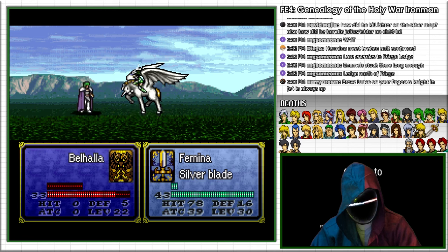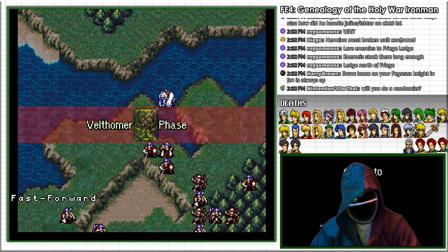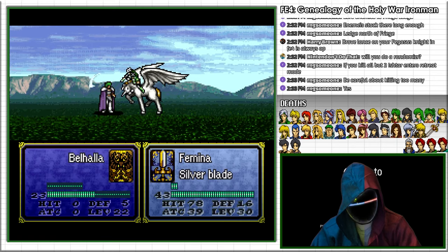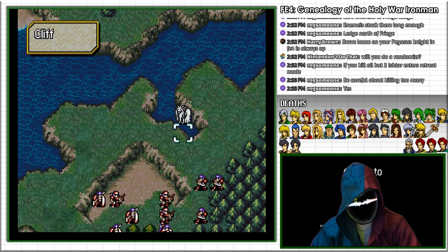I have Femina swoop in to target the healers, but I have to gamble on lucky Adept activations to kill them in one round before the other healers can heal them. But fortunately I have all the time in the world. I keep repeating this process until all of the healers that Ishtar employs are dead, and this allows me to proceed to the next step of my master plan.